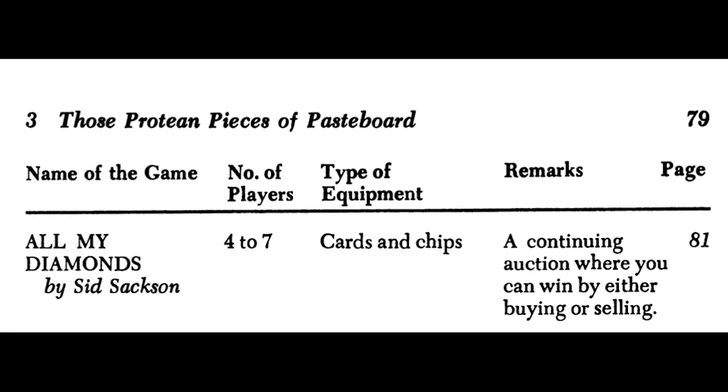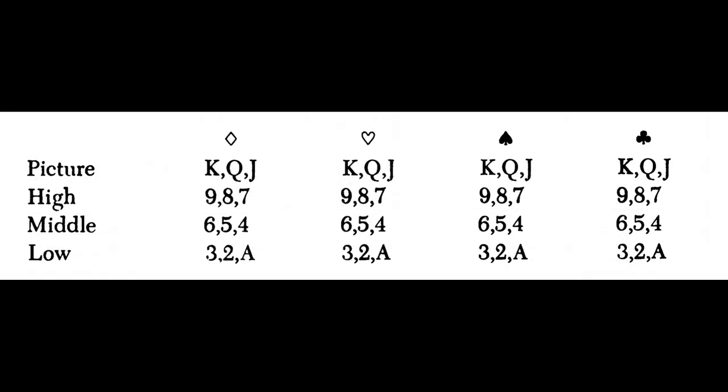The way it works is you get a deck of cards and throw the tens out, so you've got 48 cards. With no tens, there are basically eight sets of 12. You've got a matrix of suits and ranks: diamonds, hearts, clubs, and spades — 12 cards each — and then the lows (aces, twos, threes), the mids (fours, fives, sixes), the highs (sevens, eights, nines), and the faces (jacks, queens, kings). That gives you eight sets of 12.